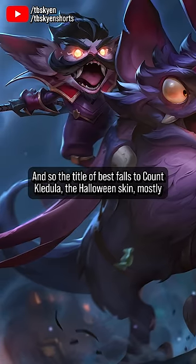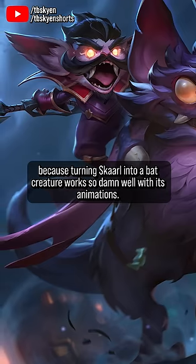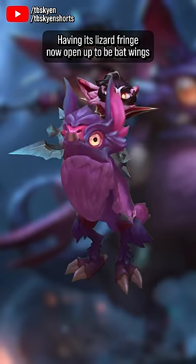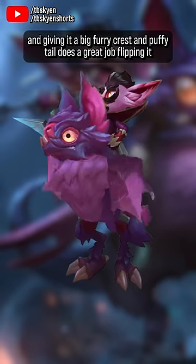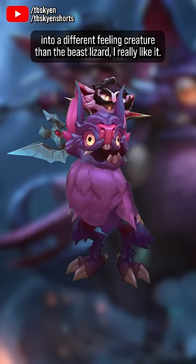And so the title of best falls to Count Kledula, the Halloween skin, mostly because turning Skarl into a bat creature works so damn well with its animations. Having its lizard fringe now open up to be bat wings and giving it a big furry crest and puffy tail does a great job flipping it into a different feeling creature than the base lizard.